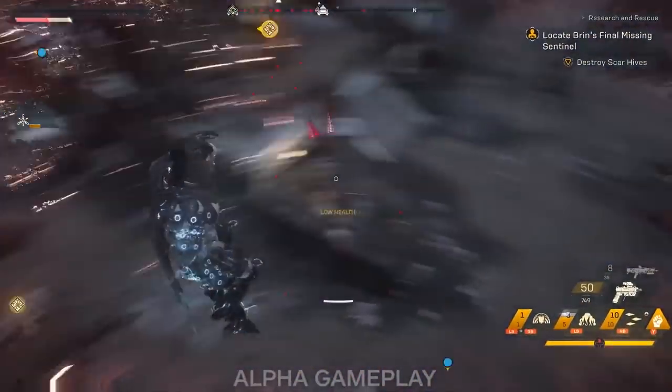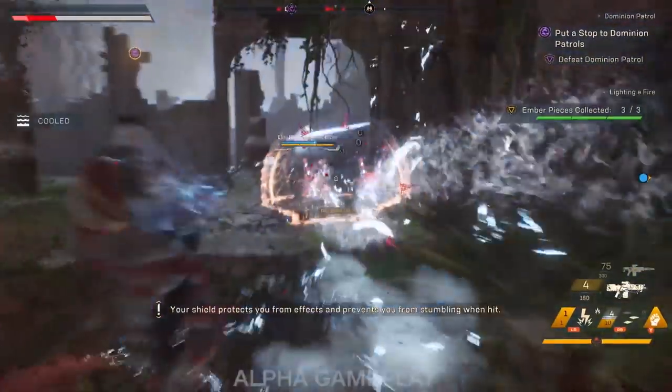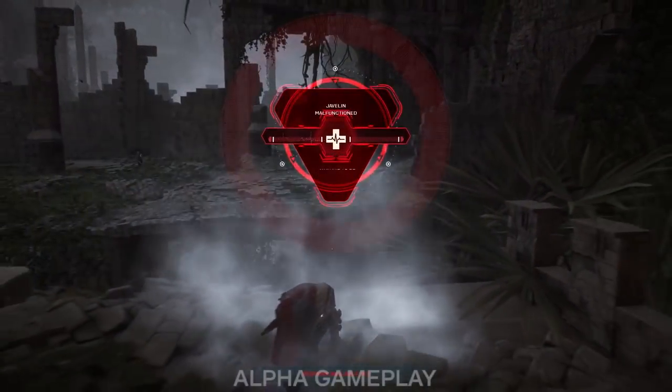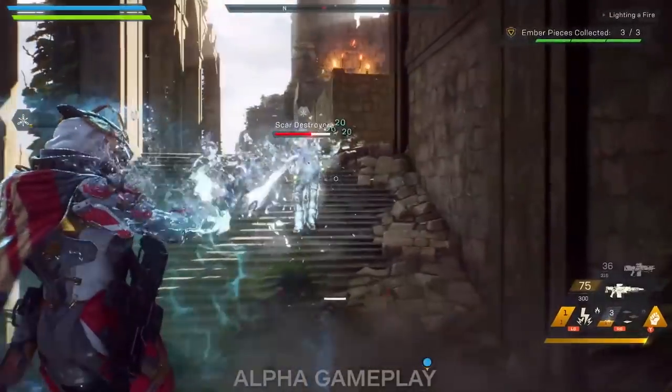The Storm has powerful abilities to make up for its squishiness. The Lightning Strike — the ability you start with — does more damage than any of the other javelin starting abilities. We've also seen how powerful the fire build can be, covered in the video below.